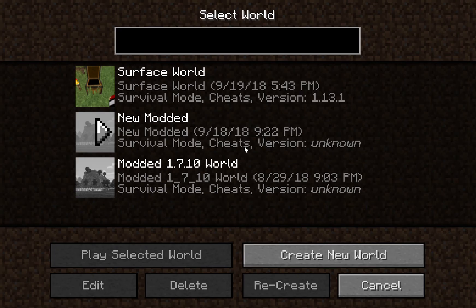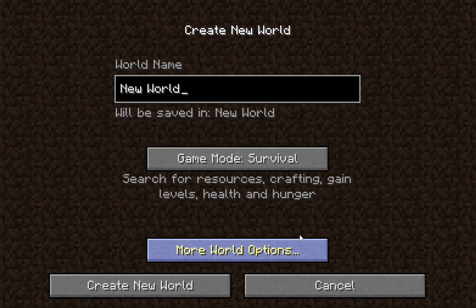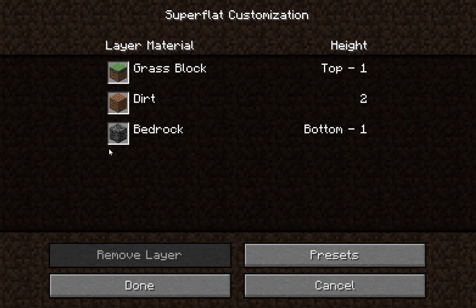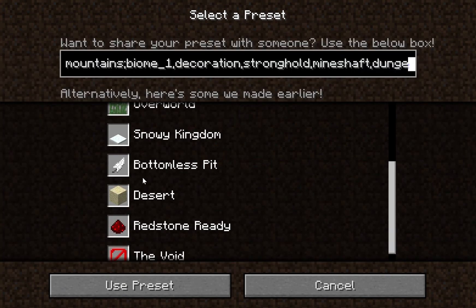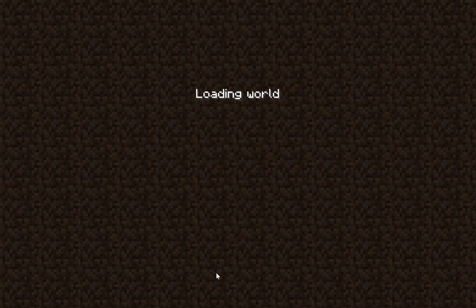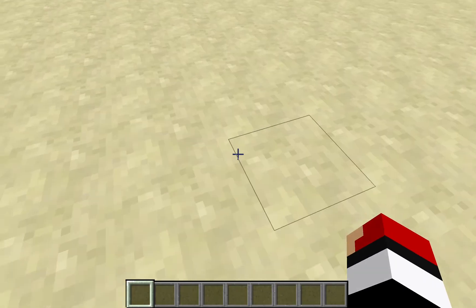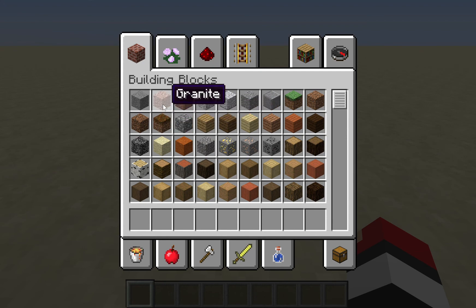This is just a test video, starting up a new test world, going creative just to mess around a bit. Super flat. The redstone-ready preset is actually kind of nice because you can go underground with your builds if you want, or stay above ground. Anyway, loading up the world.